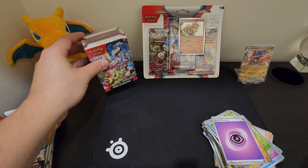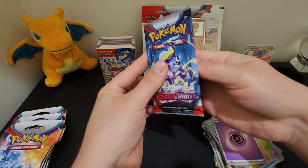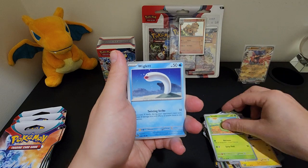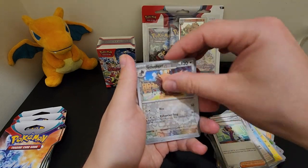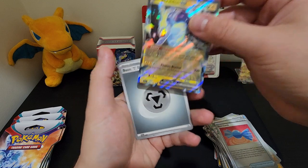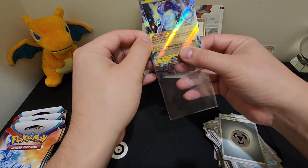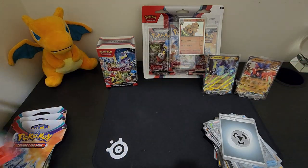Alright, save the last booster box for last - let's crack open some of these blister packs, see what these are all about. Pawni, Smolliv - oh by the way - Wiglet, Grivard, Youngster, Blissey, Jack, Greedent, Rare Candy. Here we go - got Amariadon EX! Very nice. Isn't it fitting getting the two main faces of this set in only a few packets?